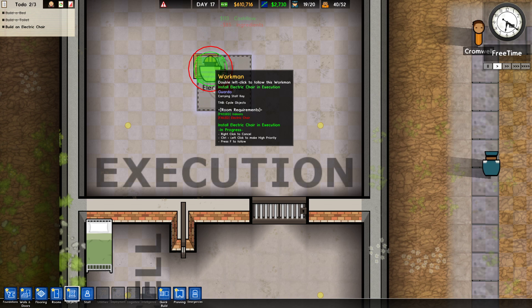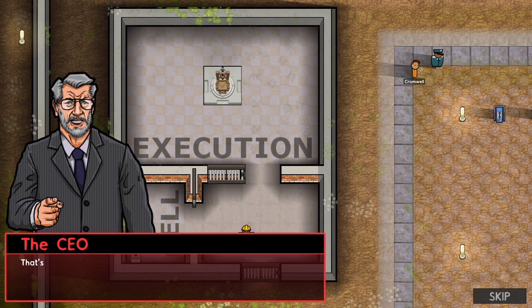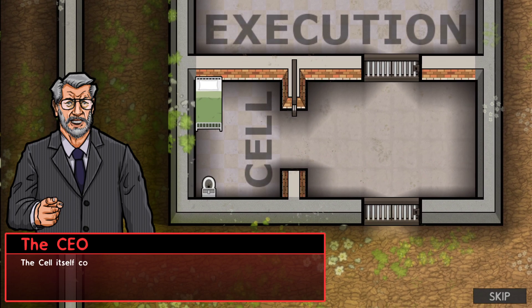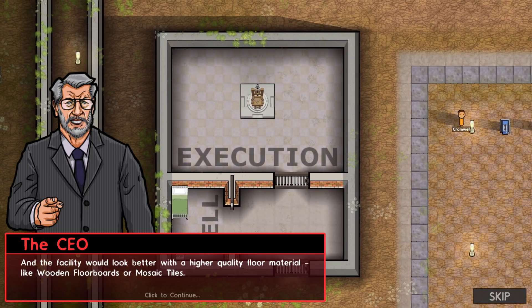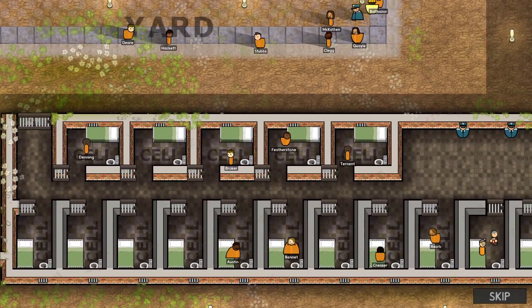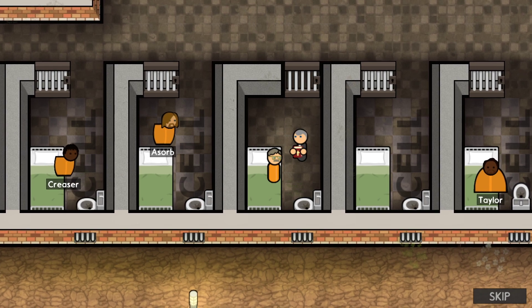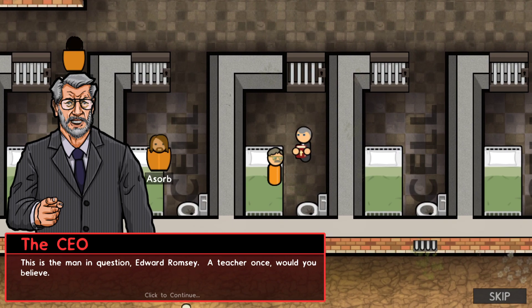Oh, just a workman. Oh, a guard. There's a chair. Oh, we're facing a window and a small bookshelf. We're gonna do the optionals — higher quality material. Edward Romsey. Teacher. The law has made the decision. We're just here to do the job.